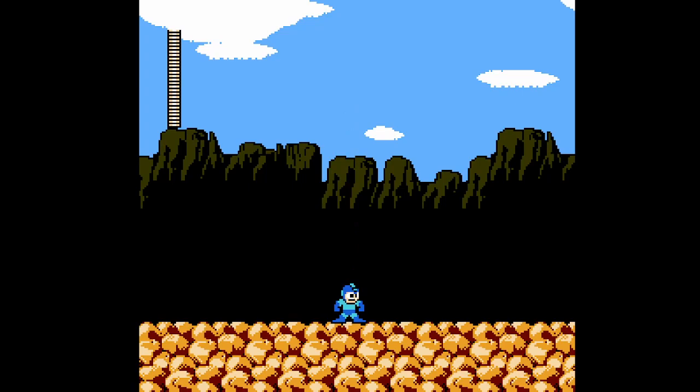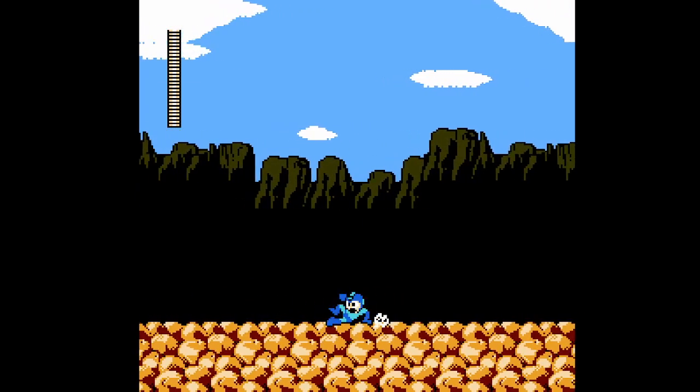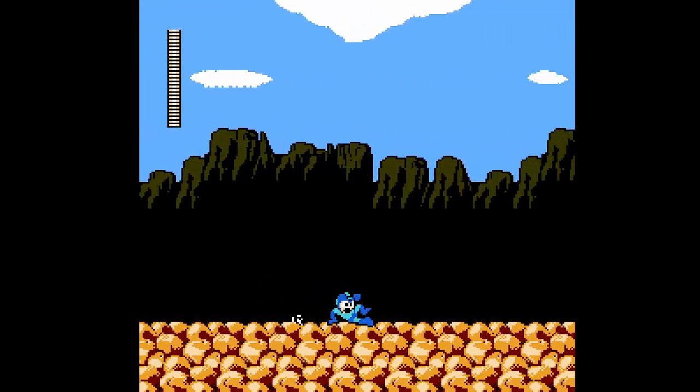The stage starts flat and safe, continuing the trend. This is probably the case for all Mega Man stages — maybe someday I'll double check that. If we head to the left, we can walk all the way to the side of the screen. The devs probably consider this a fix to the game engine, but personally I think it's a step back in design. The previous games stop you half a tile early, which emphasizes that there's nothing to see there.